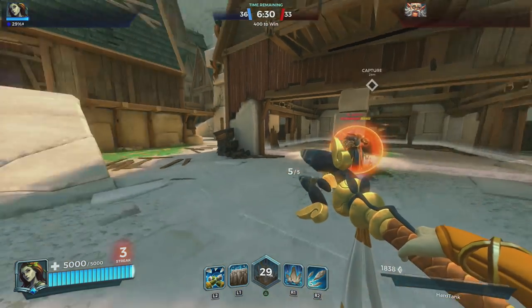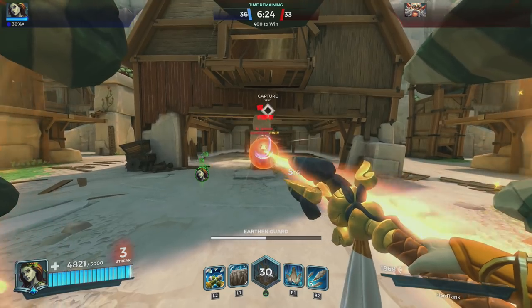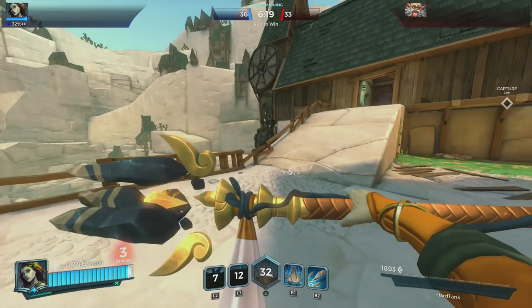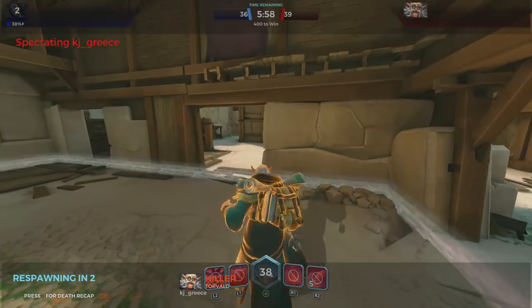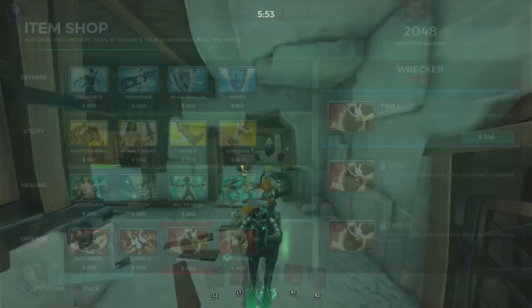He's going to use his ultimate when I tell him. One, two, three, go — use it. Okay, so it was not because of the wall. I actually didn't even move because I was using the earthen guard. The earthen guard — if using the legendary card that gives you CC immunity with the earthen guard — you can actually survive Torvald's ultimate. You will not be pushed; you cannot be moved.